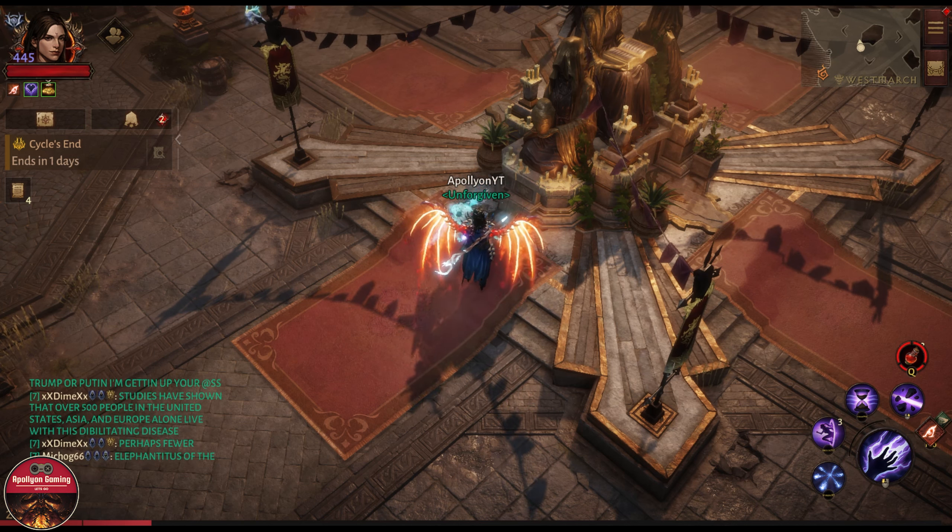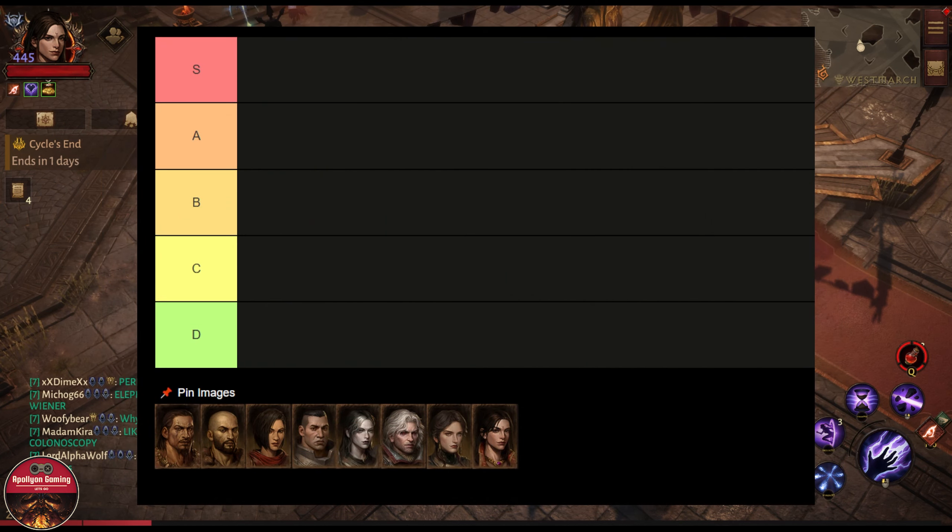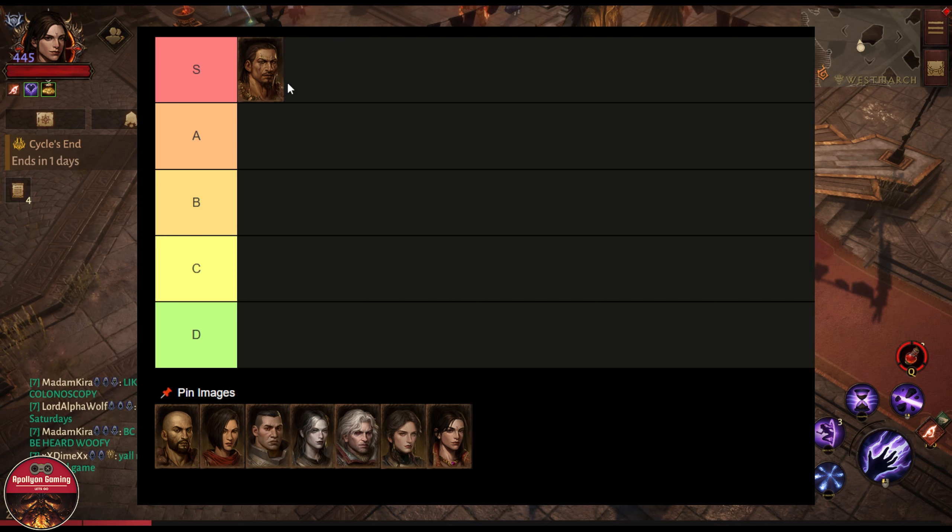This will be my updated tier list for Diablo Immortal for PvP. This is my personal opinion, so you can disagree — I'd encourage you to let me know in the comments how you'd rate each class for PvP. Also, this is my current BG season as a wizard, where I stand as of recording this. I've been playing with 4,400 reso with a DoT CC-type wizard build.